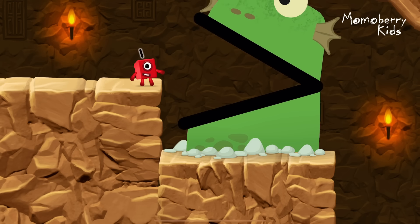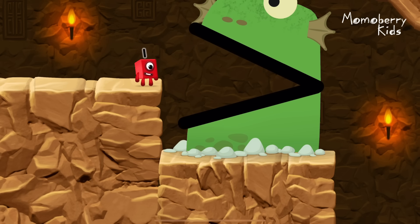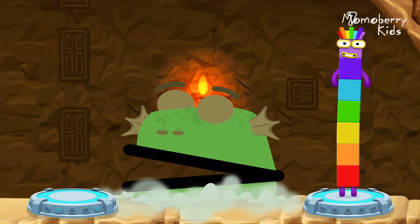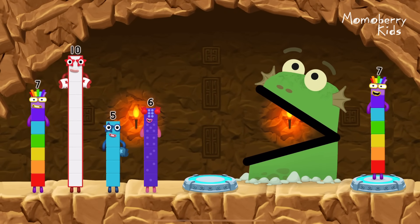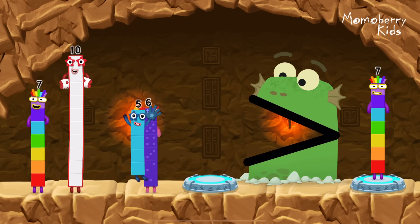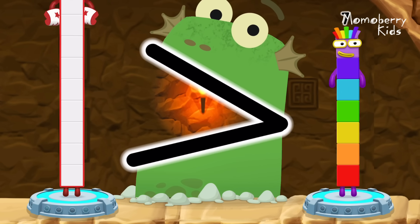Be Blockzilla! Tap to get past Blockzilla. Find a bigger number. Be Blockzilla! Me like bigger numbers! 7, 5, 6, 10. You solved it! 10 is greater than 7!